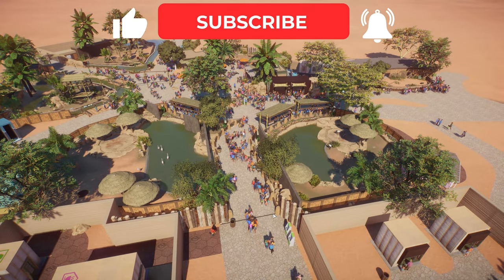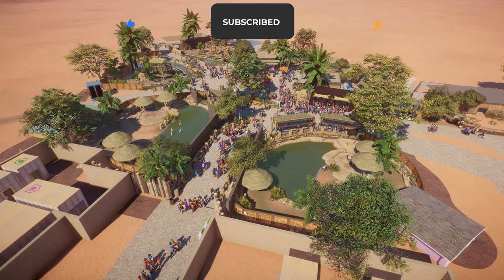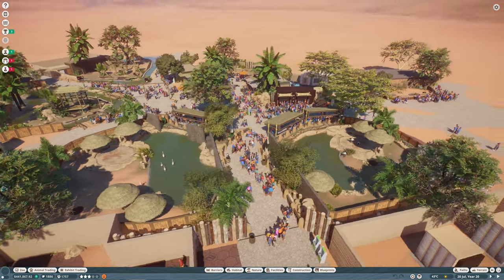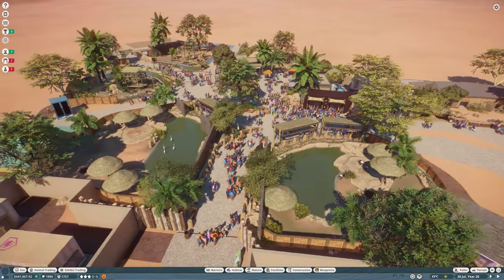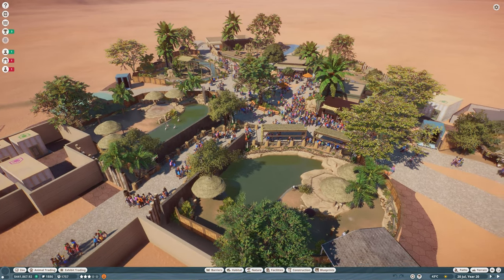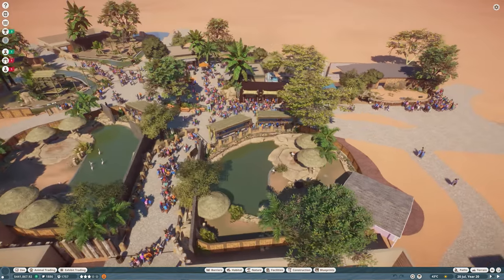I figured today what we could do, since I am a little bit out of the loop on what the heck is even happening in this park - I see protesters, so I'm going to pause it and make sure they don't get too far. I figured we could do a real time episode with no time lapse, just going through and checking all our notifications, working on things here and there to get reacquainted with what's happening in our zoo.